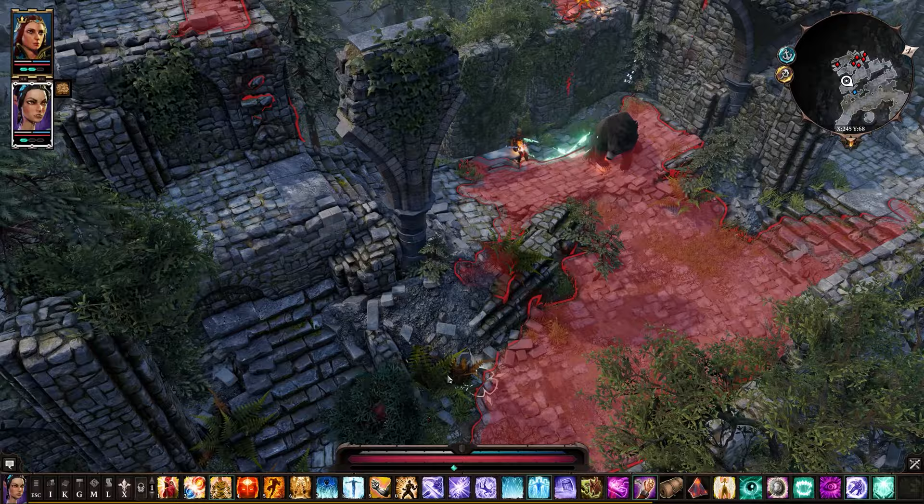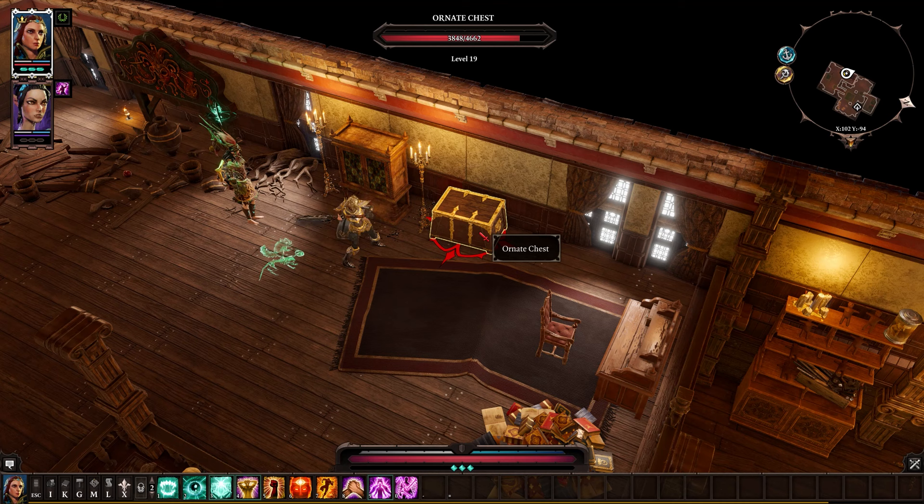Tip number 12: hitting objects like chests or doors with a melee weapon will break the weapon fairly quickly, so I would highly recommend using ranged spells, a bow, or a summoned creature to do your dirty work so you don't have to break your favourite new weapon.